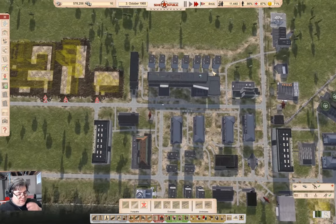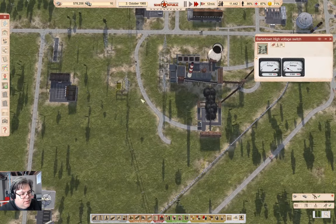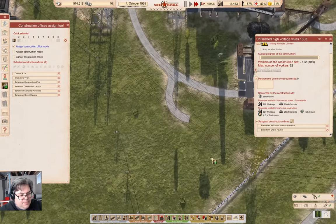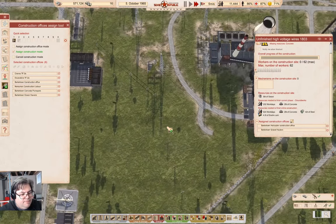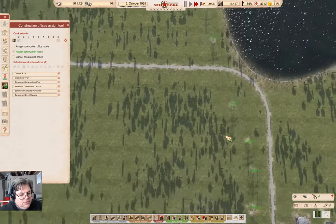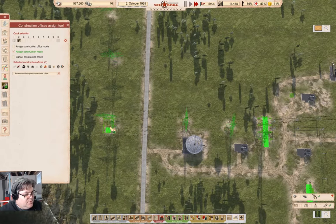You can go faster. Let's take a look at this stuff — this is constructed. The high voltage wires need to be assigned. Down here — helicopter, make sure these are still assigned because it sometimes glitches.